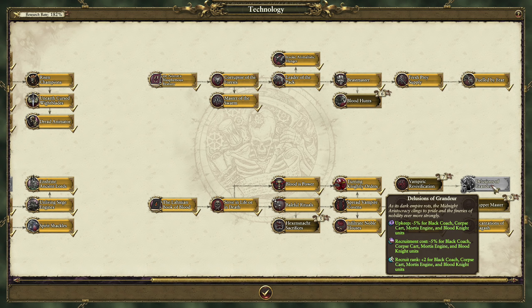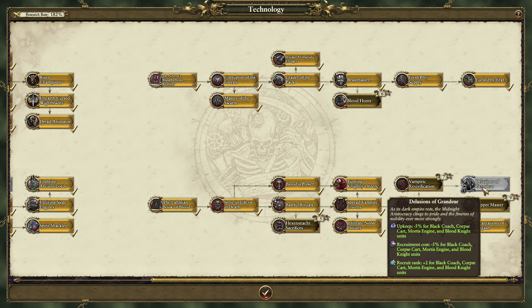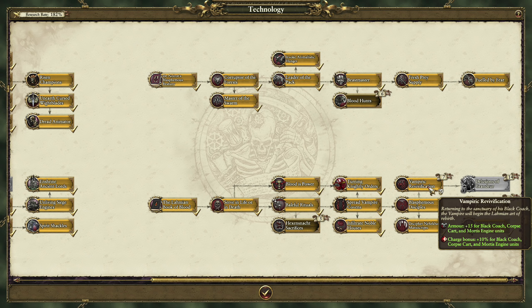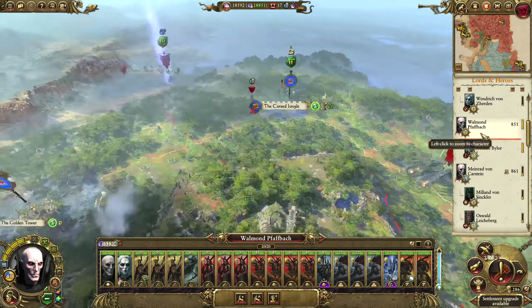I'm thinking the Vampiric Revivification and the Delusions of Grandeur — Revivification gives extra armor to our Mortis Engines. That's really good actually.